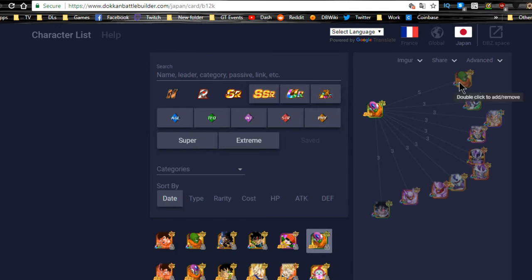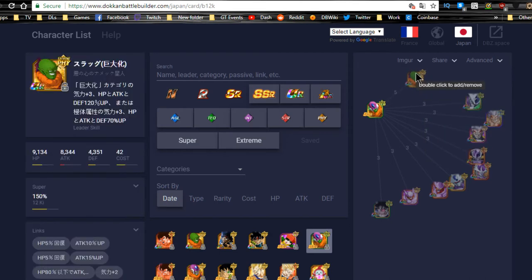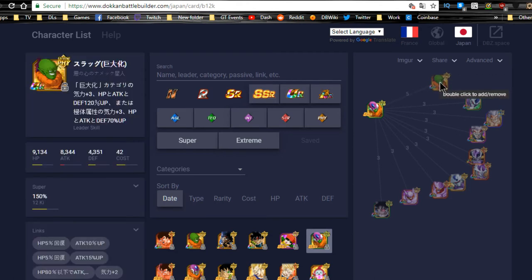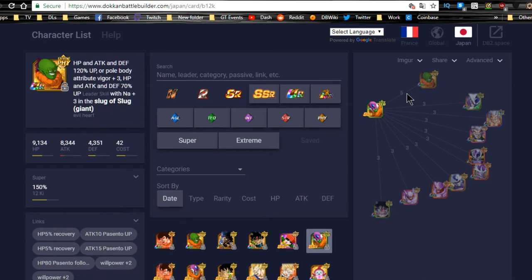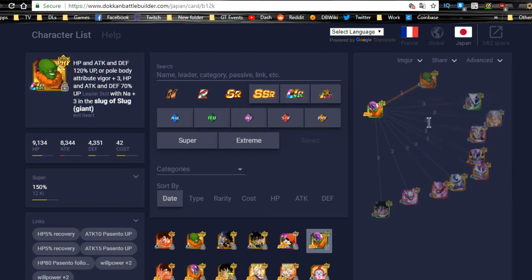His best linking buddy is himself — specifically, his giant Dokkan Awakened variant from the new Dokkan event, as they share five link skills together. That said, his physical SSR variant links well with him too. If you only pulled one copy, run the tech unit alongside him — they share 10% HP regeneration, Big Bad Bosses (Attack/Defense +25 when HP is under 80%), Thirst for Conquest, and Nightmare.